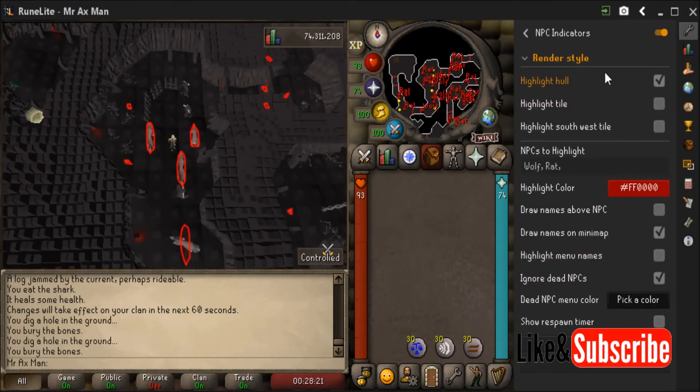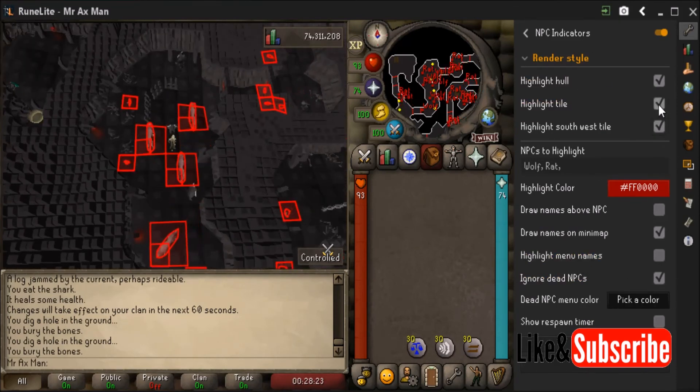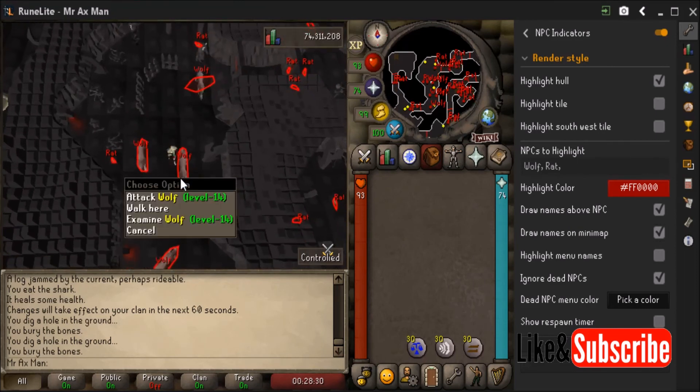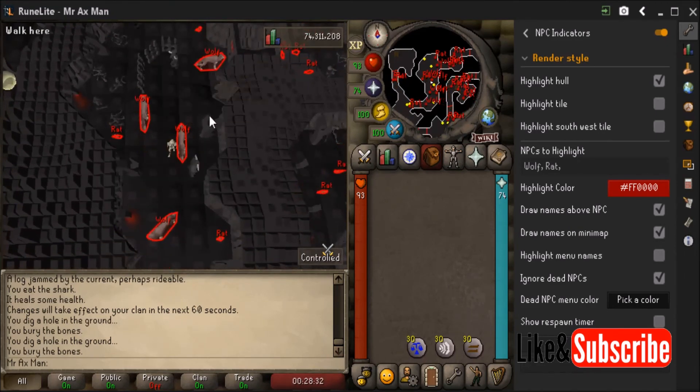You can mess with the settings however you want. Personally, I like to have the name above the NPC and shown on the minimap. So that is how you highlight NPCs using Runelite.